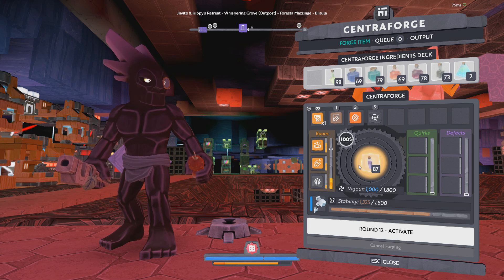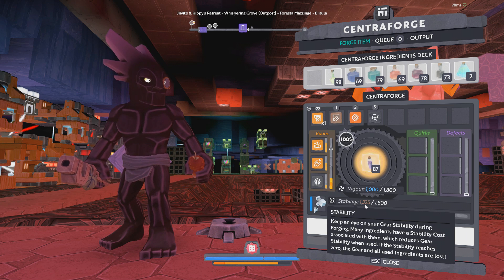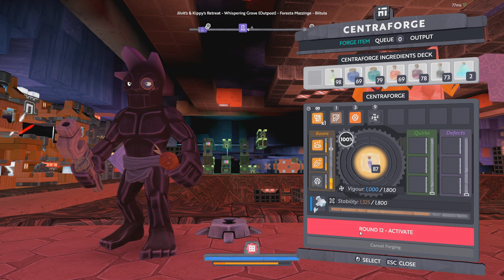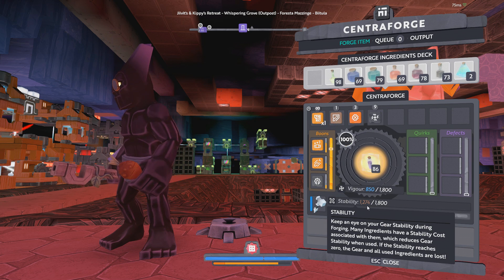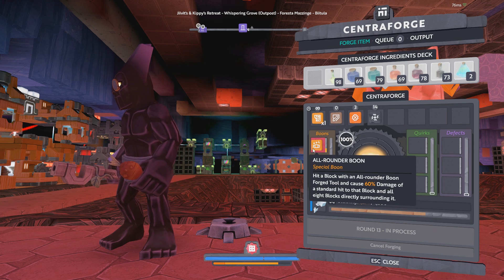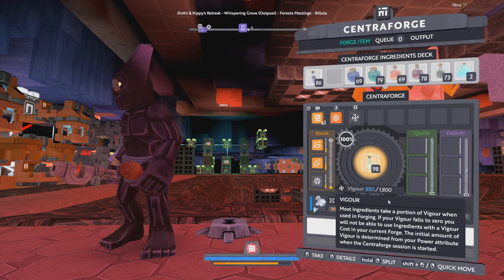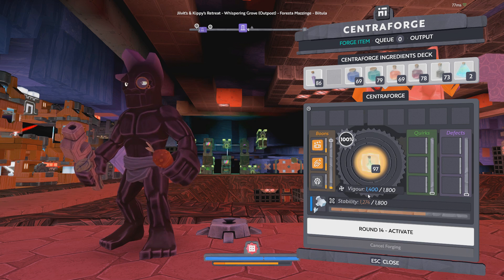At this point we could reapply our protection paste to ensure we continue to use only half of our stability. With this method we usually end up having a lot more stability than we have vigor. There we go, now we got rank four — so ideally we don't want that to go any higher. We're going to remove all of these buffs and debuffs. There we go, now we're back up to 1400 vigor, very nice.